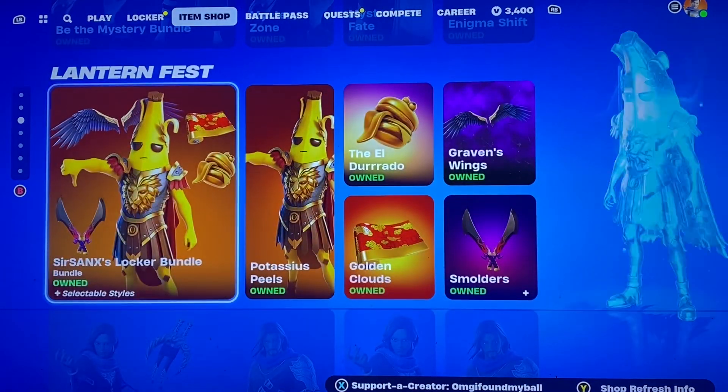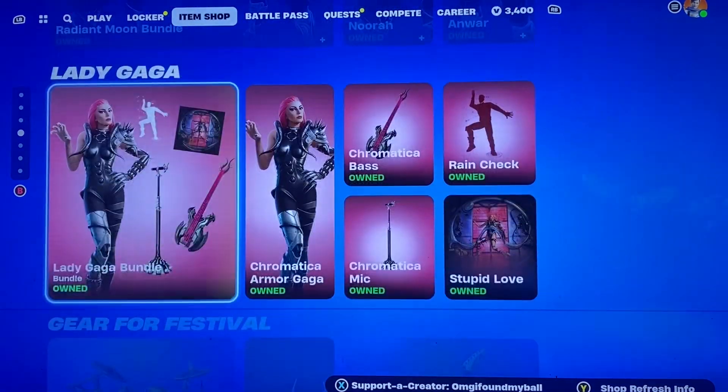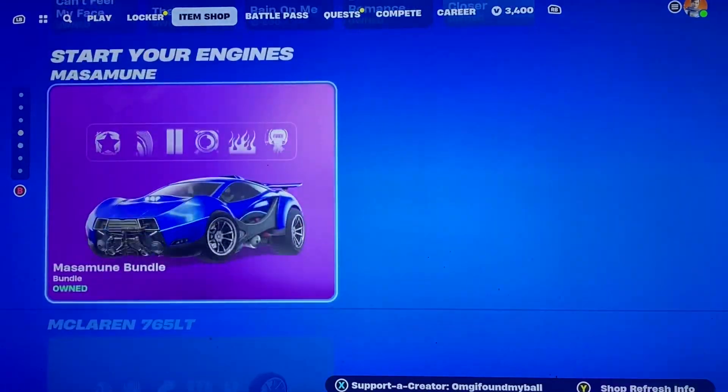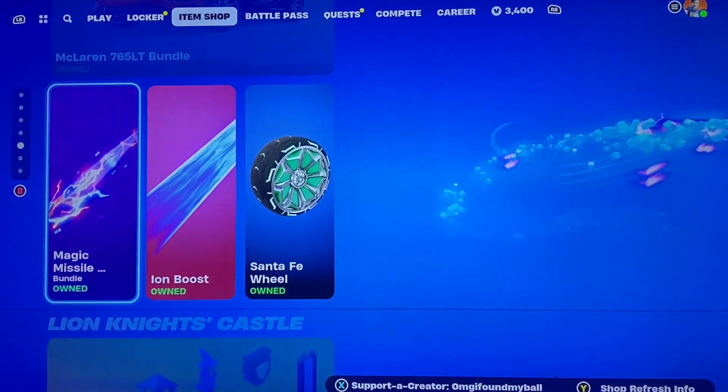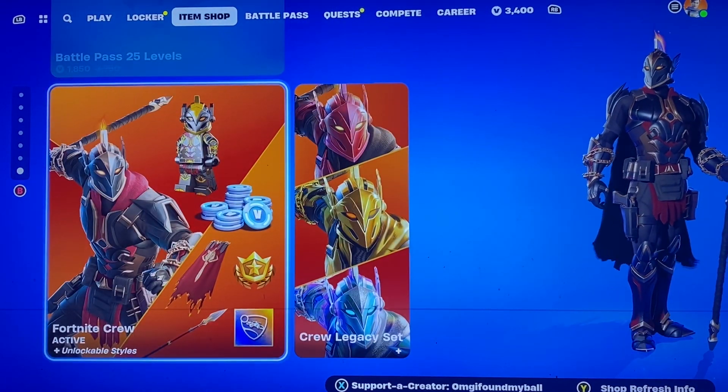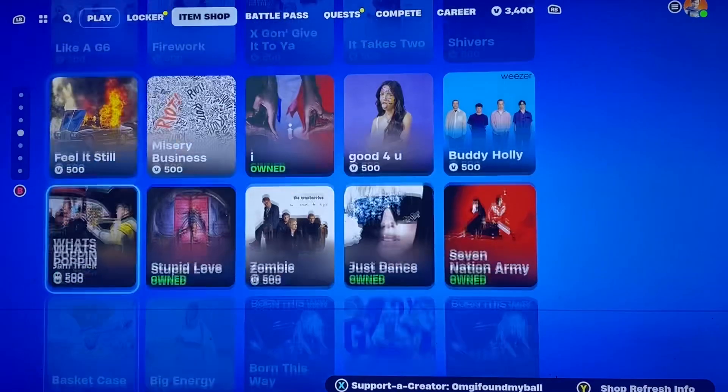The Beat of Mystery bundle is back, Sir Sinks, Radiant Moon, Lady Gaga instruments and jam tracks, the cars effects, Lego bundles, levels and crew, and the Guardians of the Galaxy stuff is still here. I just got it yesterday so it's not gonna show up for me.